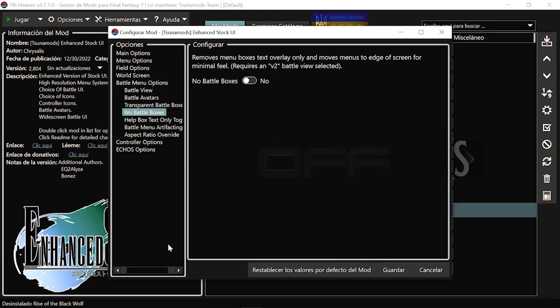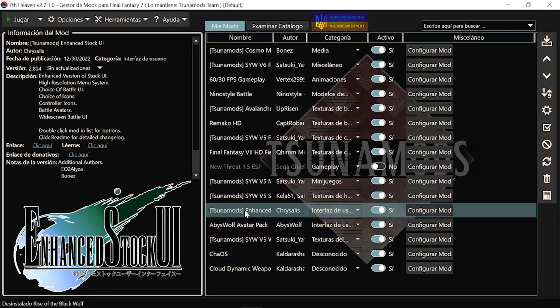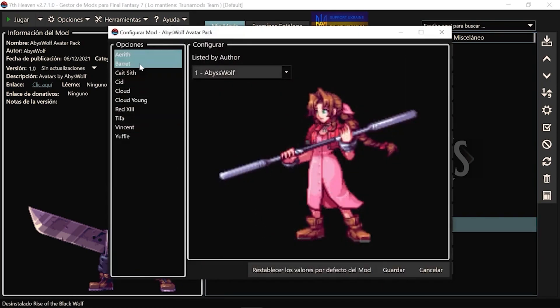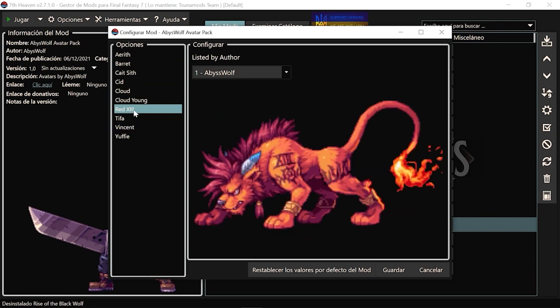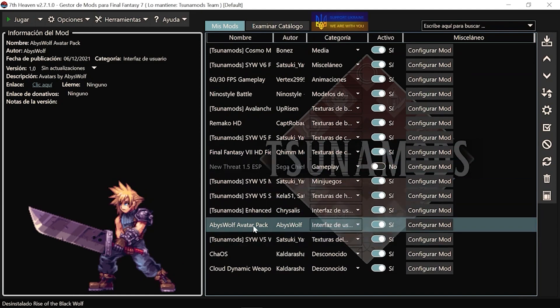Esto lo que cambia son los avatares del menú: cuando abres el menú, como sale el avatar, a veces sale la cara de Cloud. Me parece un diseño espectacular, absolutamente espectacular, el de todos los personajes, porque me recuerda a juegos modernos y antiguos. Mirad qué pedazo de diseños, están muy bien hechos, están guapísimos. Es una locura lo bien y currados que están estos diseños.